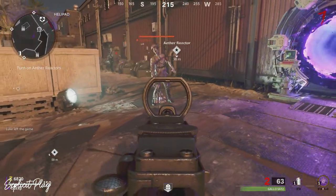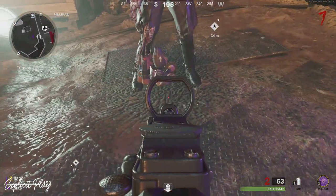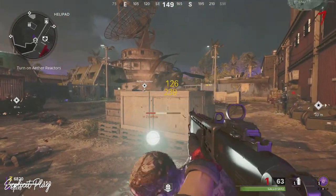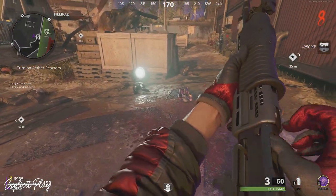Once you have paused your game, your friend needs to leave the game. Once they have completely left, you'll notice there is a little pop up in the top corner that says left the game. Once that has happened, simply unpause the game and that is the god mode done. It is that easy — your friend can join back in and he can also enjoy the god mode glitch as well.